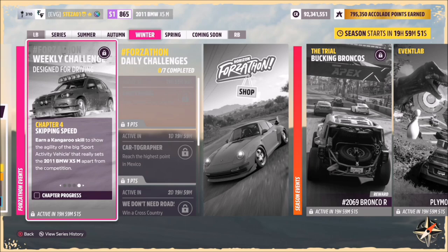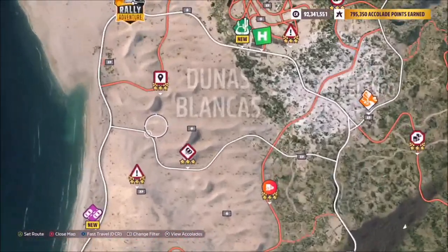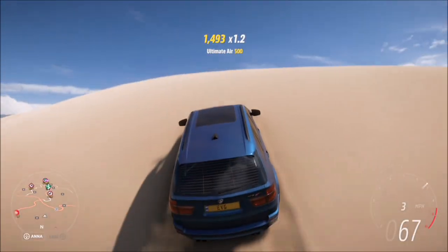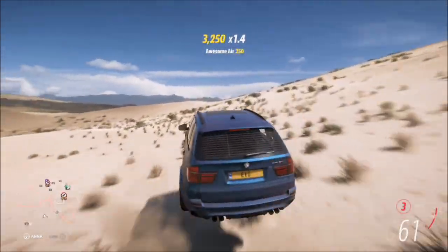Moving on to the final challenge: it wants you to earn a Kangaroo skill. For those who don't know, a Kangaroo skill is three air skills in quick succession. To get this, I recommend heading over to the Dunas Blancas region — this is probably the easiest place to earn air skills. There are loads of sand dunes and all you have to do is keep jumping them.